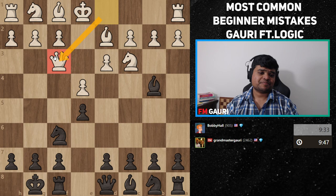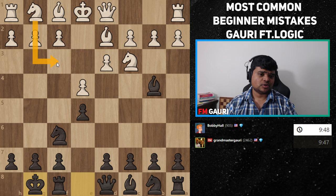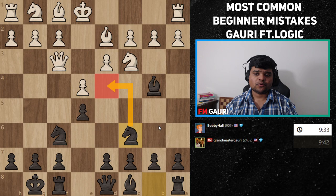Maybe the first mistake is queen f3 — bringing the queen out a little bit too early. The knight should have been the one to go there instead.